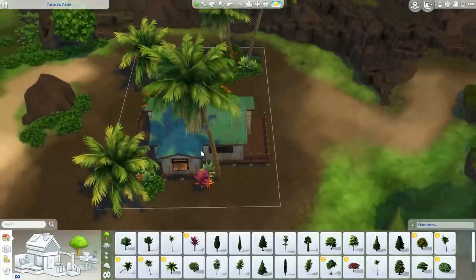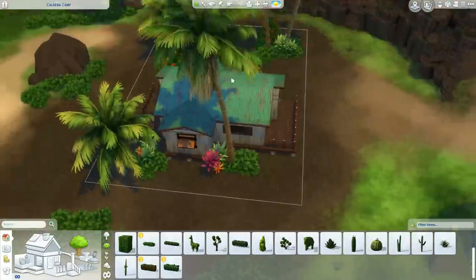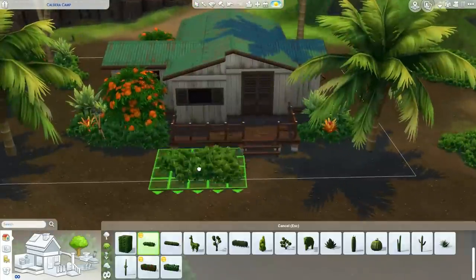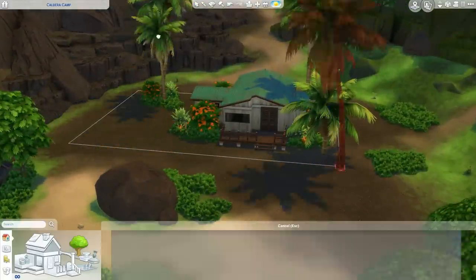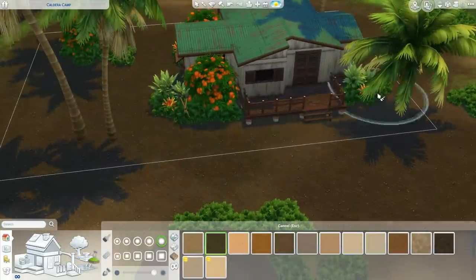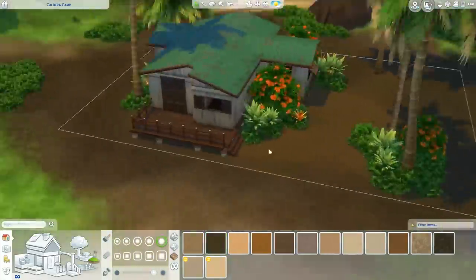The furniture is so good and everything about this pack is really good - the textures, the roof textures especially. I know this one looks kind of old but I almost feel like it's intentional on this house. They also have two new thatched roof textures - they're just really good. As far as build mode goes, this pack has brought me so much joy.